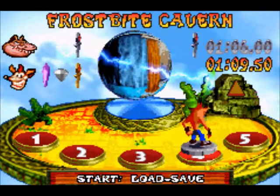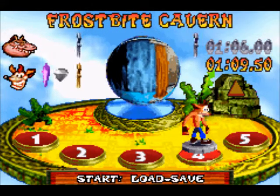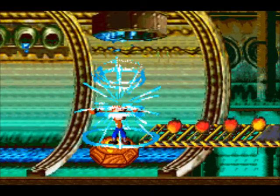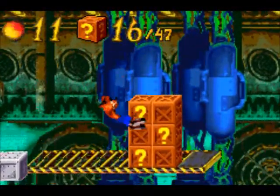Hey guys, it's Fruity back again with episode 5 of Let's Play Crash: The Huge Adventure Blind. In the last episode we were doing Frostbite Cavern, which took a fair bit of time — I had to do three visits there. But this time we're moving on to the fifth and final level of Warp Room 1.